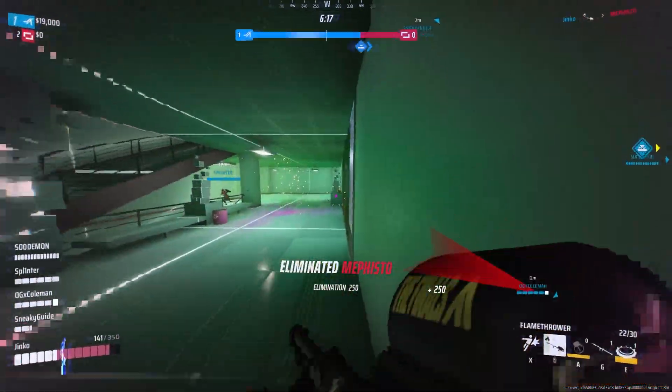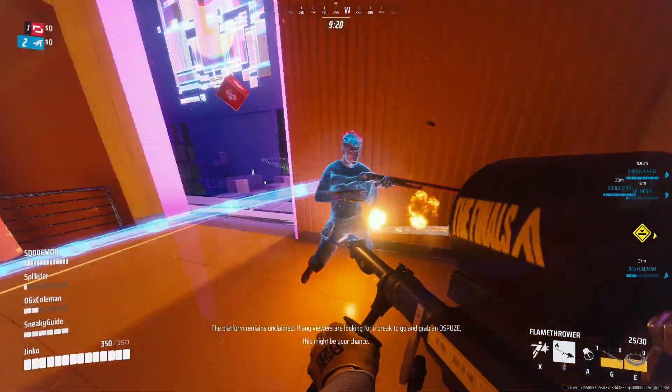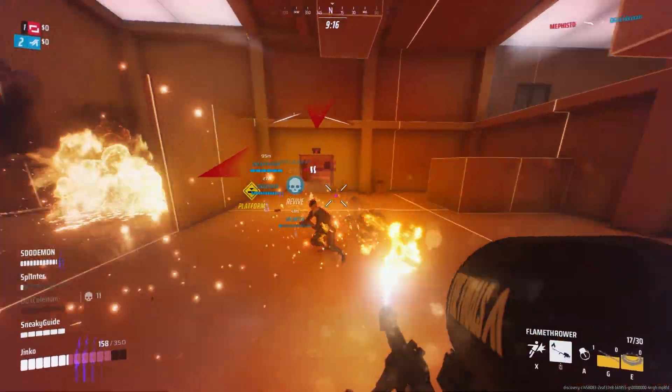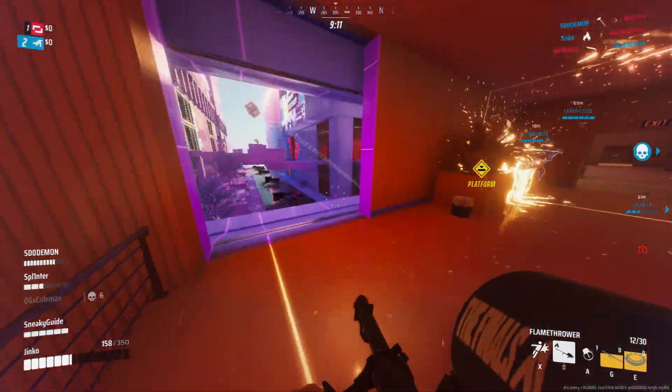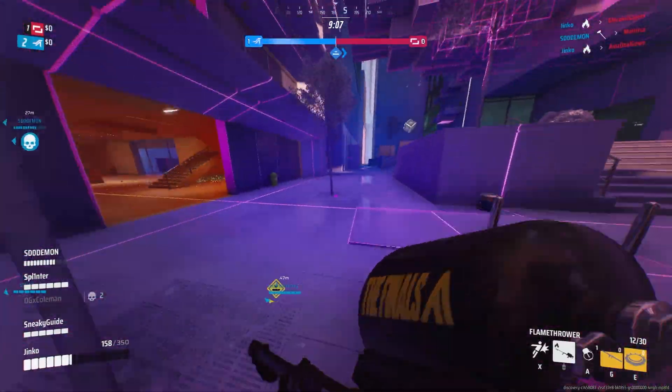So let's watch a bit of gameplay. Here I'm waiting, I hear enemies are close, so I just put fire on them and slide. I put fire on them and slide, and each time I slide I make progress in my contract. This was already 3 or 4 out of 20, which is really great because it only took me like 10 seconds.